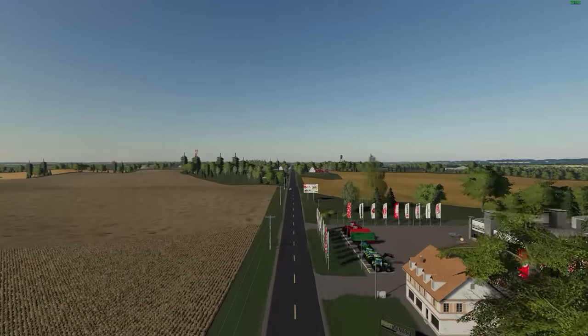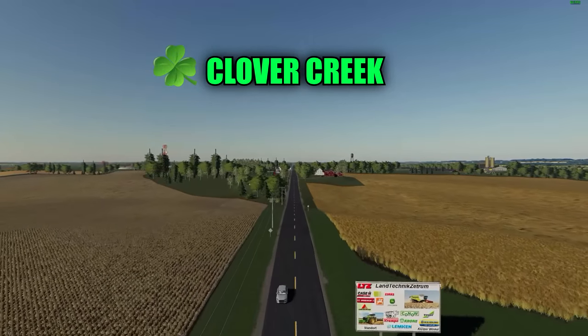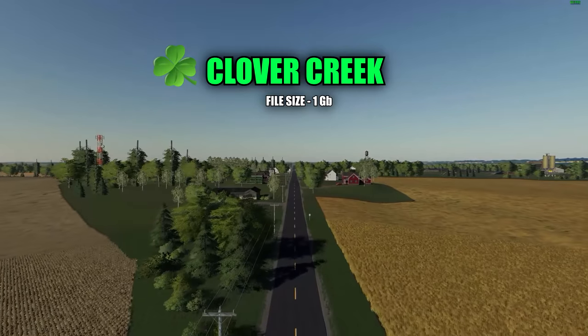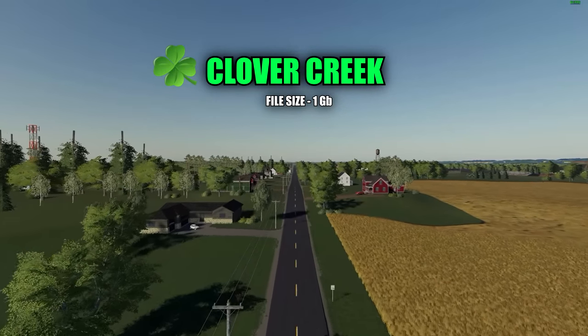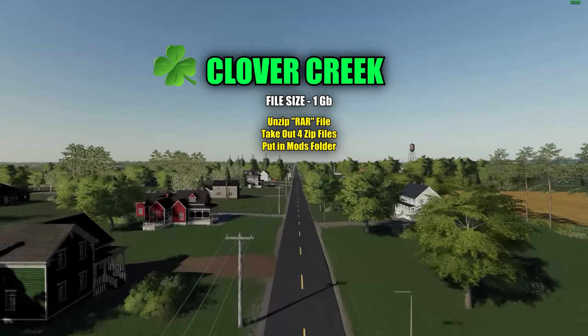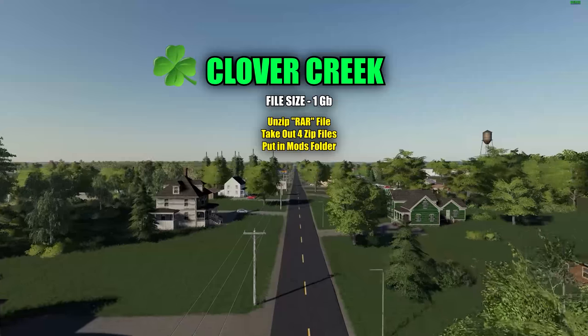Hello there everyone and welcome back for another map mod review. Today we're going to be taking a look at the Clover Creek version 1.0 4x map. File size for this map is 1 gigabyte. It's quite big but it is a 4x map. After you download it, you'll need to unzip the RAR file. There are four zip files inside — just take them out and put them in your mods folder.